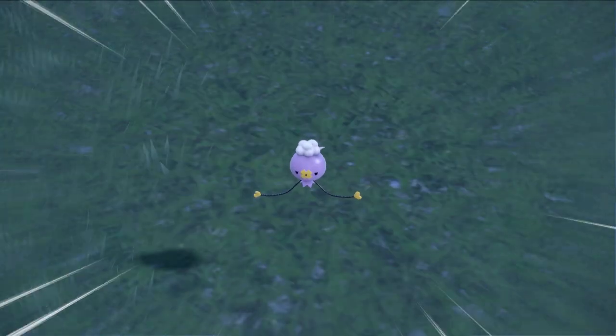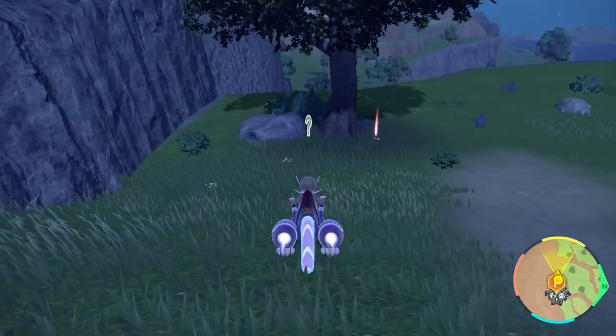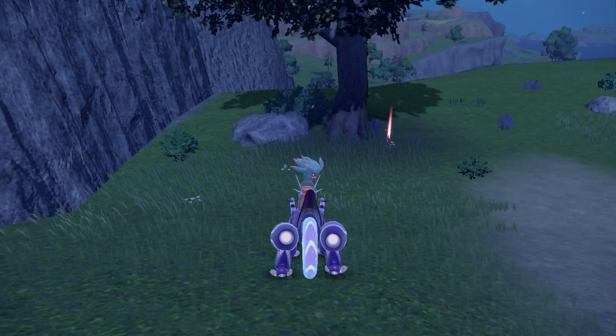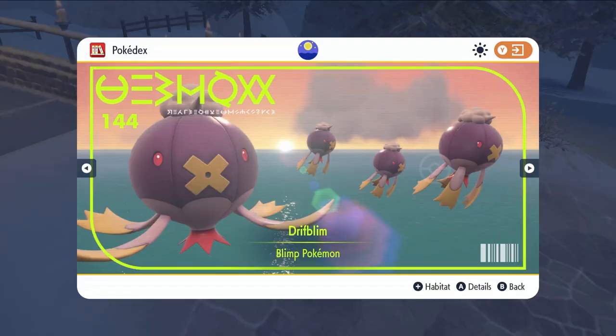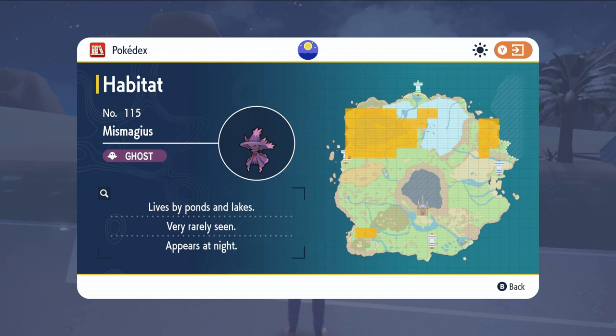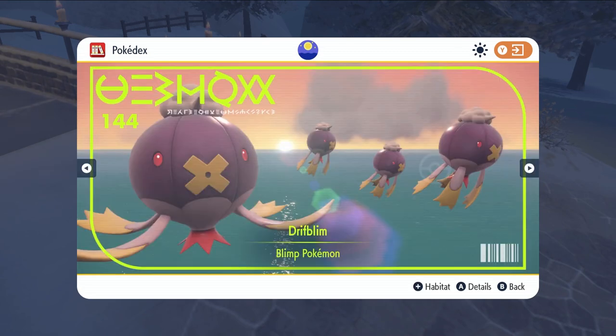These include the Dalizapah Passage, East Province Area 2, the Glaseado Mountains, all of the South Province areas, the Tagtree Thicket, and West Province Area 1. Drifloon and Misdreavous can also appear in 4 and 5 star Tera Raids in their respective games.